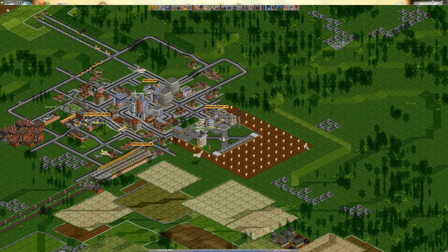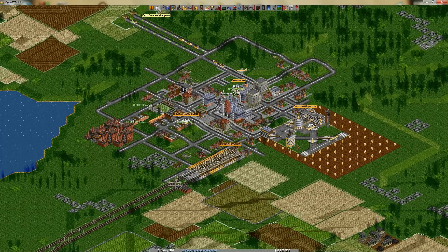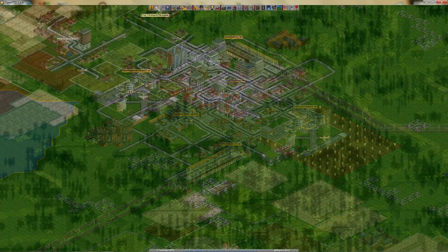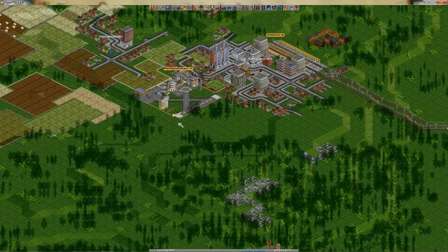Hi everyone! This is a new tutorial for OpenTTD, and it's about aircraft transportation. My last two tutorials were an introduction to OpenTTD and a tutorial on train transportation. Although I feel like it isn't necessary to make a thorough tutorial on this subject, I have noticed that some people have trouble getting started in this area too. For those people, fear not! Air routes are among the simplest things to construct in OpenTTD.